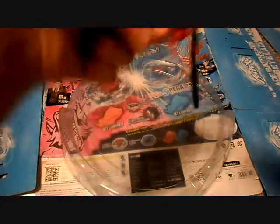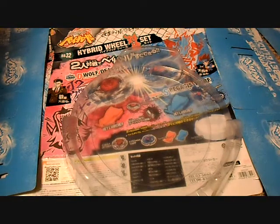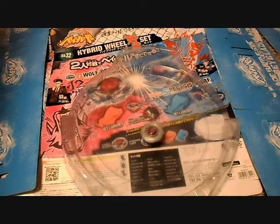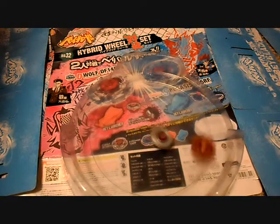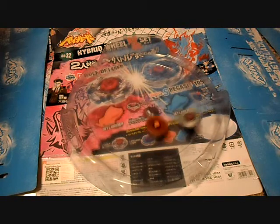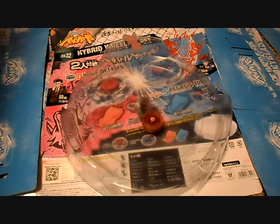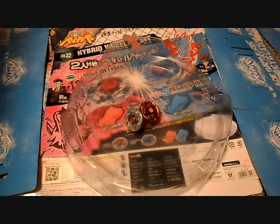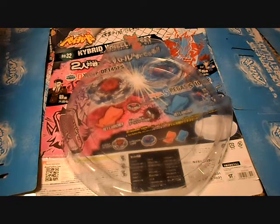Now, Zero G. I find that works better like this. Maybe I'll launch Dragoon first. Finally getting the hang of this launcher. This could be a good one. I can't wait until Shogun Steel stadiums come out here — they look kind of beastly. Spin, steal, spin, steal, spin, steal. Just barely Frayed. We could consider a tie, but that wouldn't be any fun. So yeah, Frayed won that round. It went all WD with that circle flat.